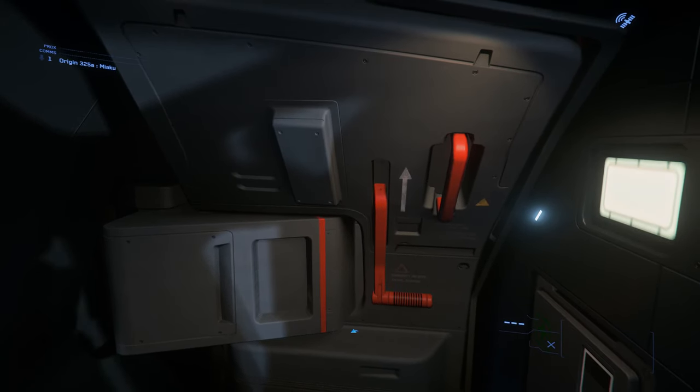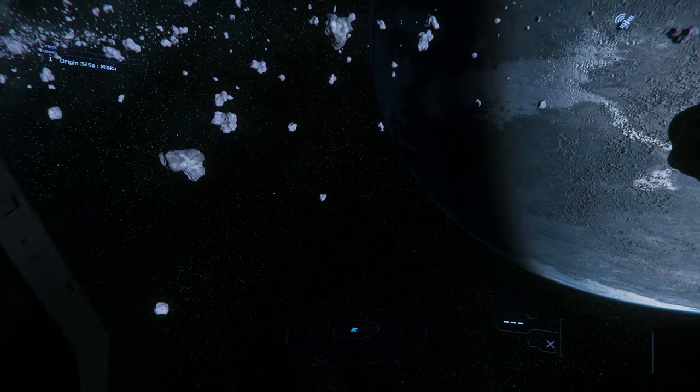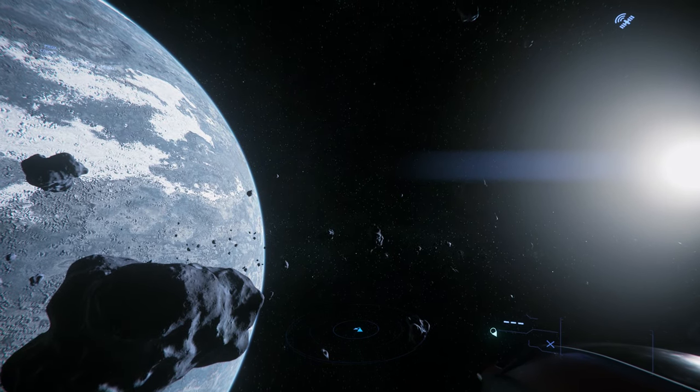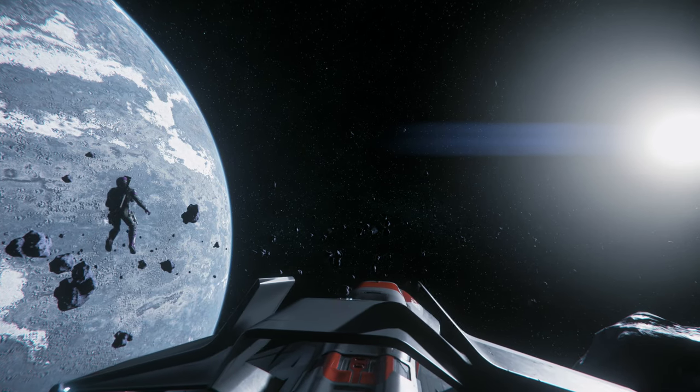Here's the hatch to my spacecraft — let's have a walk outside. Zero gravity takes a bit to get used to. Our armor has EVA thrusters, which makes maneuvering possible. There's lots of freedom out here and some great views to take in. Just watch your oxygen and don't take off your helmet.